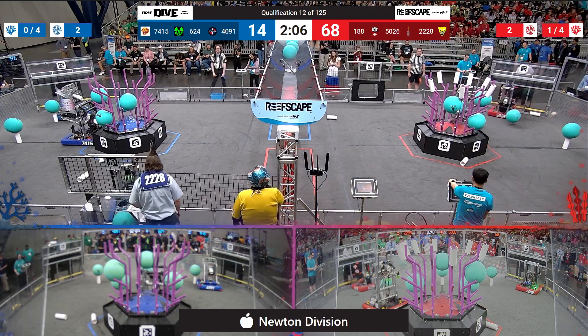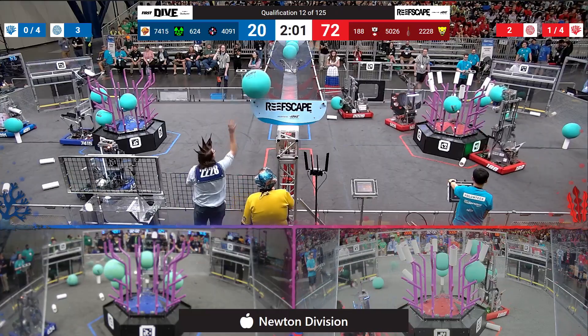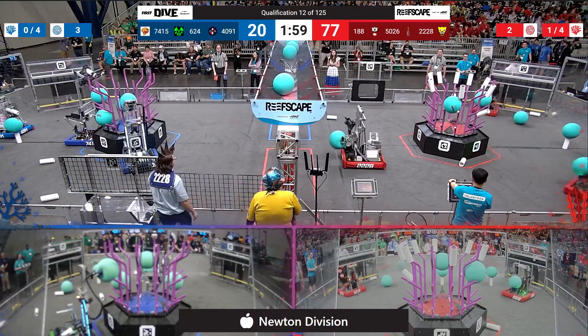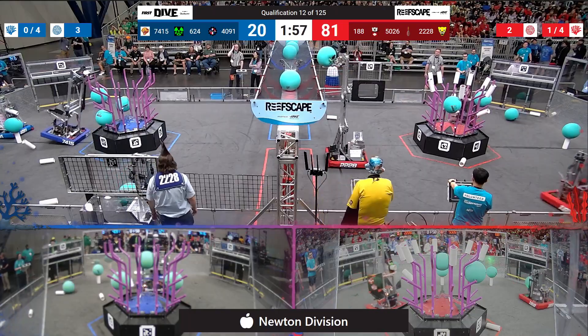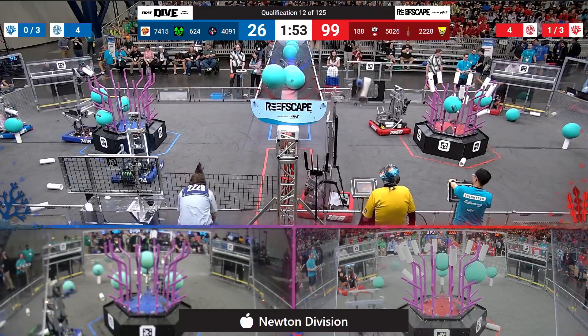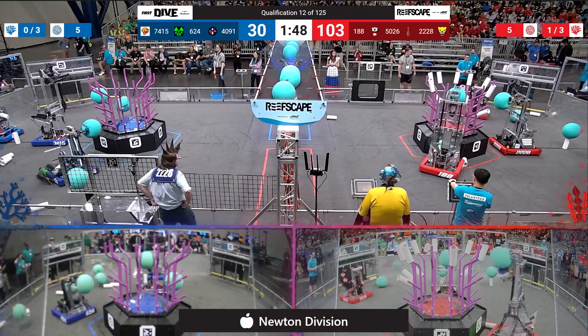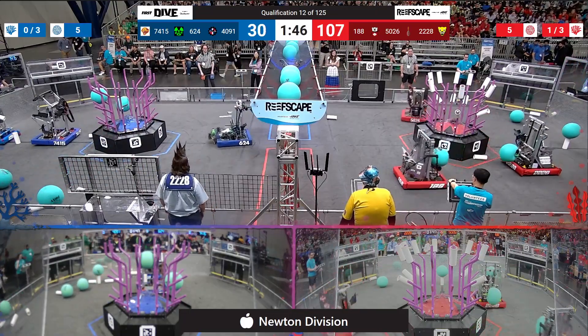Scoring from both alliances during autonomous — blue alliance having left will pick up some points there, but red alliance put a lot more on the board during that autonomous period and will pick up a ranking point. We can see already both sides have engaged cooperation very rapidly early in this match, making it easier for both sides to pick up a ranking point.